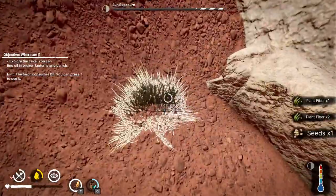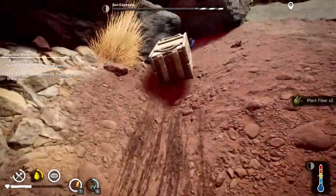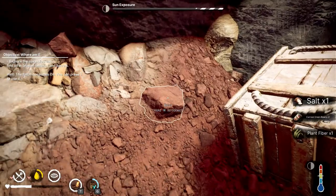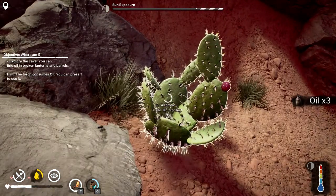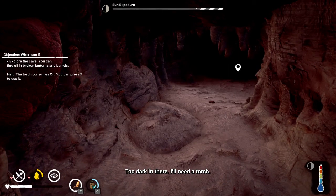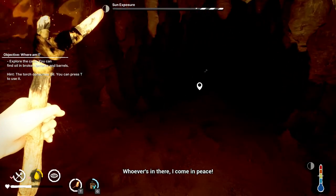You get fiber and seeds from them. Looks like I need to make my own way out; should get my tools — probably ended up on the other side of the plane. Ooh, more fruit! It's too dark in here, I'll need a torch. If you have a torch, it consumes oil. Whoever's in there, I come in peace.